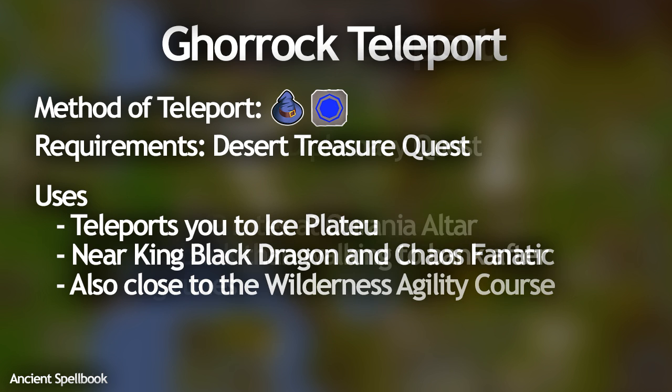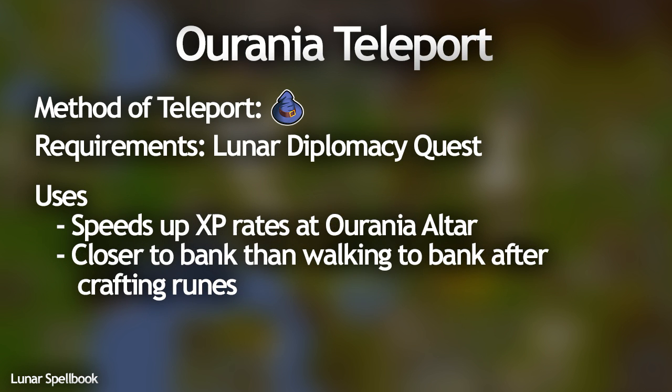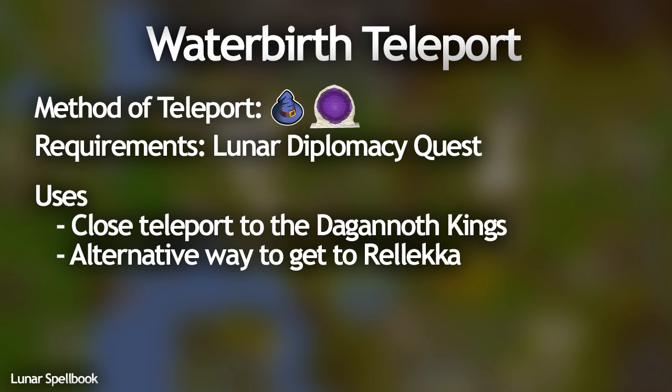On the Lunar Spellbook there is the Ourania teleport, which is really helpful for speeding up runecrafting at the ZMI altar — also known as the Ourania Altar. The teleport is closer to the bank rather than running back after you craft your runes, so it is really good for speeding things up. Another one on the Lunar Spellbook is the Waterbirth Island teleport, which is great for getting to the Dagannoth Kings and also an alternative way to get to Rellekka — you teleport there and then use the boat to leave.